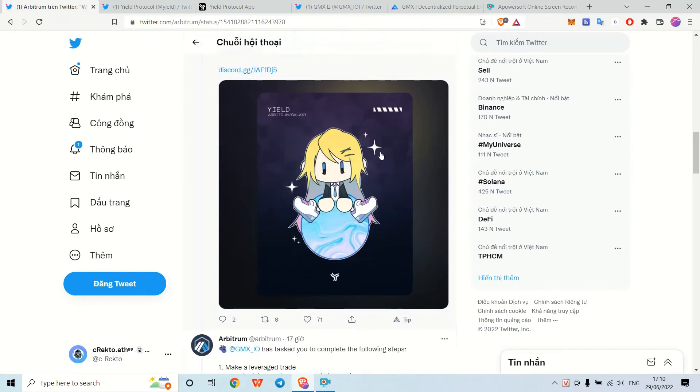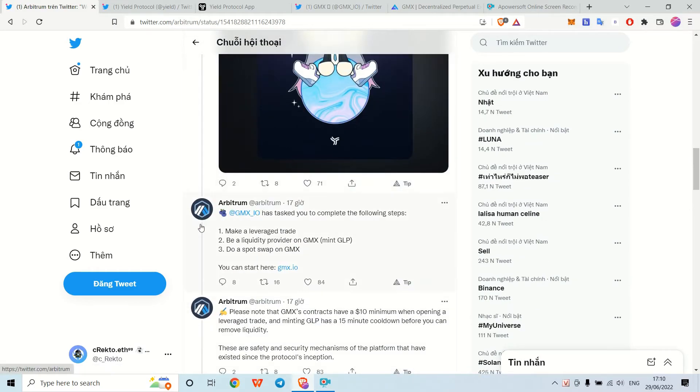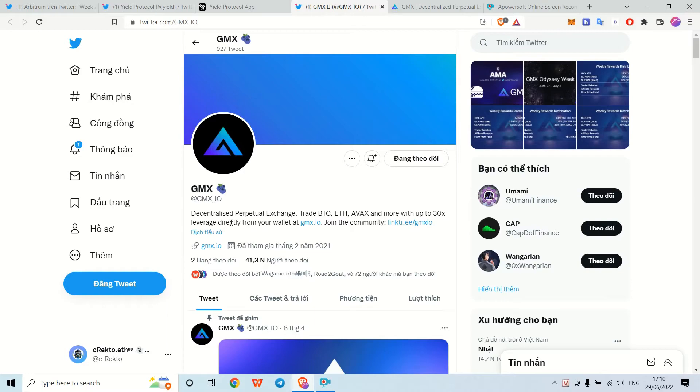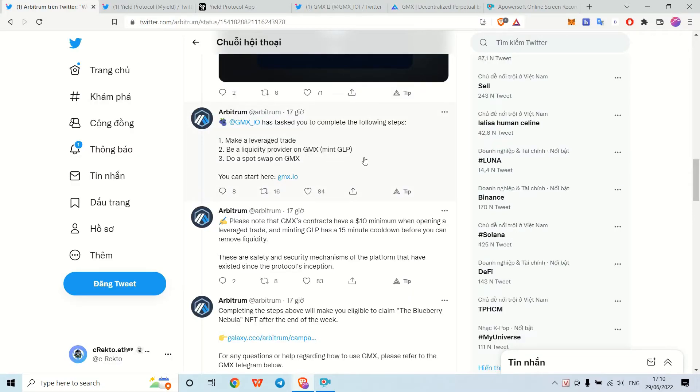After completing the task, you will receive a cute NFT. There will be a claiming period for you to claim it. Now moving on to GMX: you need to complete all the listed tasks — make a leverage trade, be a liquidity provider on GMX by minting GLP, and do a swap on GMX.